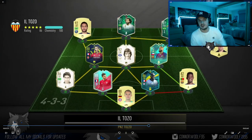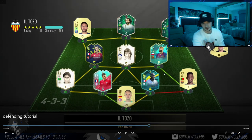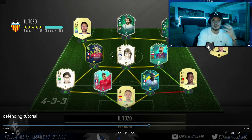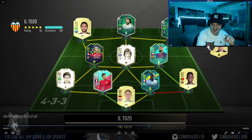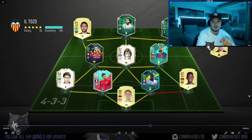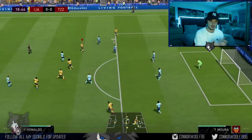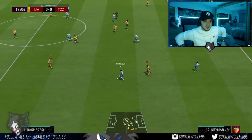A key term in defending is identifying a threat before the game even starts. Going into the Weekend League, you see this guy's team — you know the threat straight away. Lucas Moura is okay, not really a threat, but the threats are prime Dalglish, Ben Yedder, and Neymar. Those are the players that are going to cause you the most issues, so identify them before the game starts. Remember: Dalglish, Ben Yedder, and Neymar all have five-star weak feet, so both feet are equally dangerous.